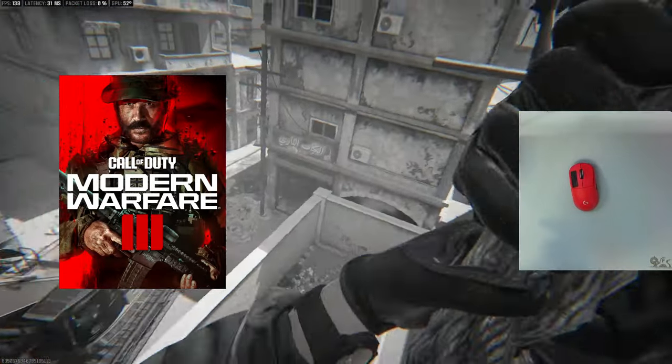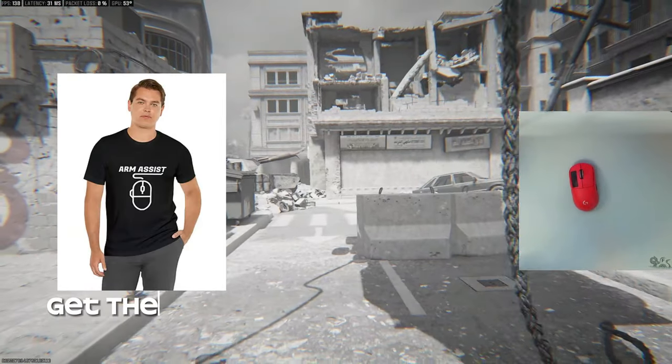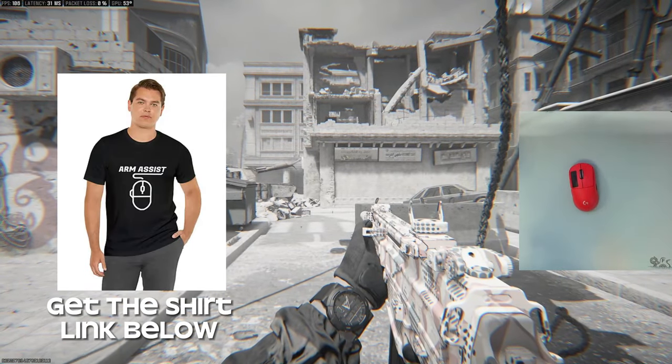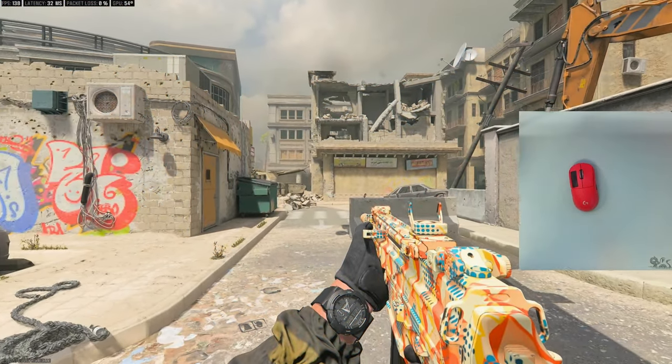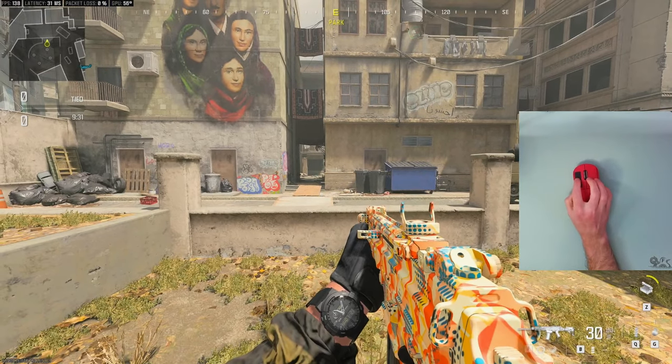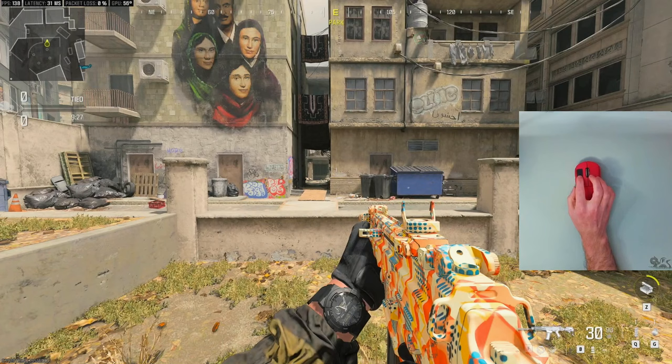If you're playing Modern Warfare 3 on mouse and keyboard, first of all, I'd like to congratulate you. Welcome to the Armistice Army. Second of all, if your aim is feeling a little funky, a little bit off, you're not crazy. And in this video, I'm going to show you how I fixed it. So before we get started, I want to show you a little bit of what I think is going on and why I think that it feels weird.